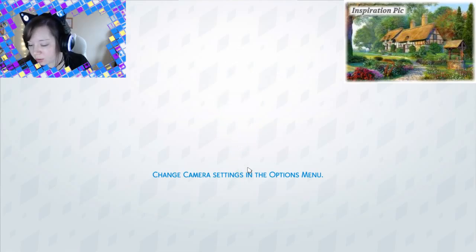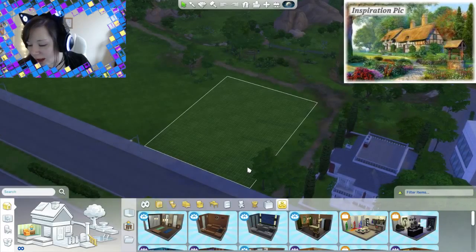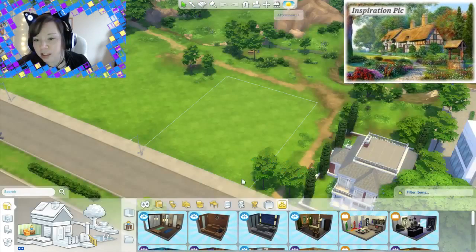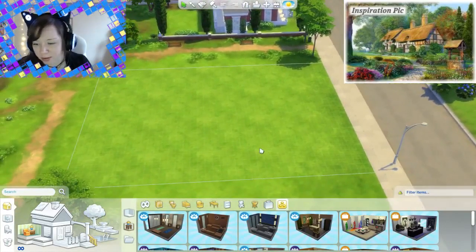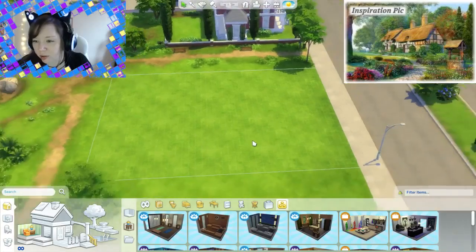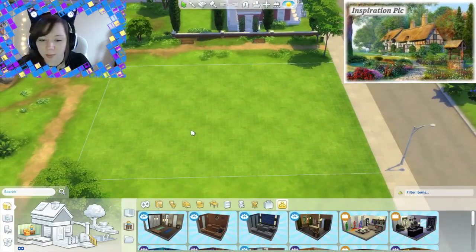I'm looking forward to trying to work on that path with all the flowers and plants around it — I think that'll be really fun to do. Oh yeah, this looks much better! That's quite a bit of build space there. So the first thing I'm going to start doing is build the house here and then a little path comes to the house. I think that's the way we're going to build today.